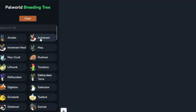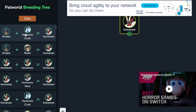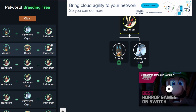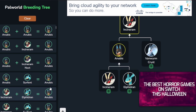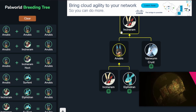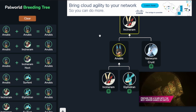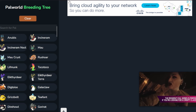But this also has breeding trees and ways to find combinations. For example, to make an Anubis, maybe you've got an Incinoram and an Alphydran - if I'm trying to breed an Incinoram, this probably isn't the most logical way to do it. But this actually helps you make a breeding tree. I've never seen anything that did this, so that's really cool. I definitely appreciate that.